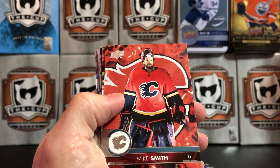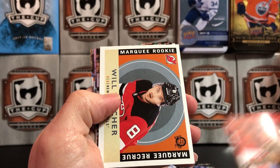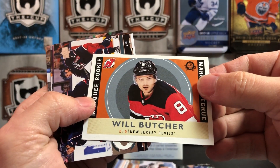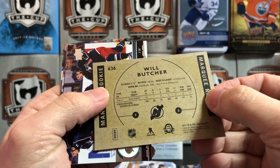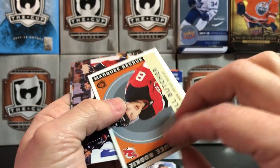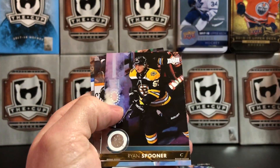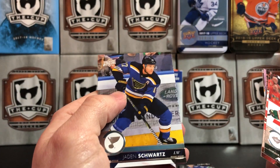Ryan Suter, Mike Smith, Cam Atkinson, and a Rookie Retro — Will Butcher. That's a nice one, even if it is only O-Pee-Chee. I really like Will Butcher; he's impressed me in the games I've seen him play. Artemi Panarin, Ryan Spooner, Ryan Johansen, and Jaden Schwartz.